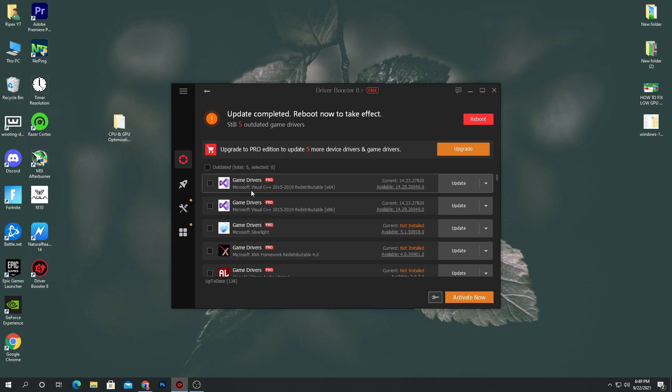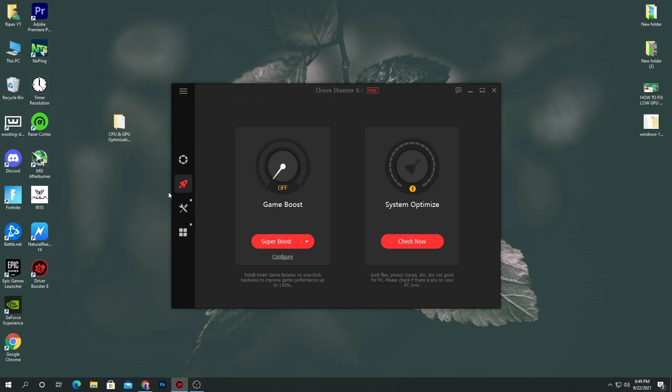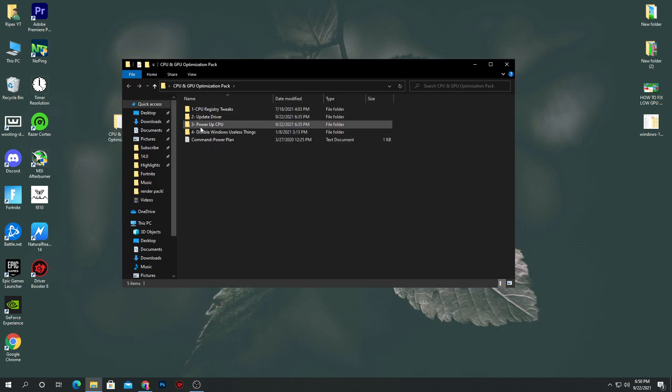The free version is enough for installing the drivers the software provides. After doing all the settings, it will ask you to restart your PC to take effect. We're going to do some other settings first. You can also check the boost option — you can use the software as a game booster or system optimizer. After that, simply close or minimize the software and go back and open the boost pack again.